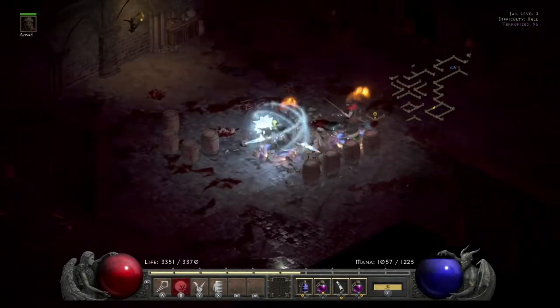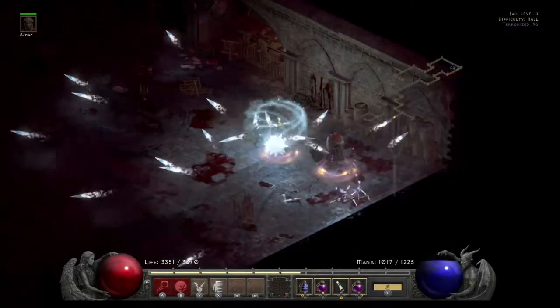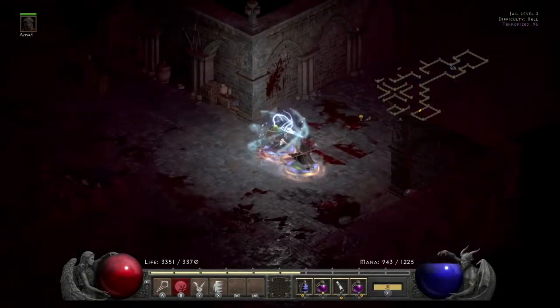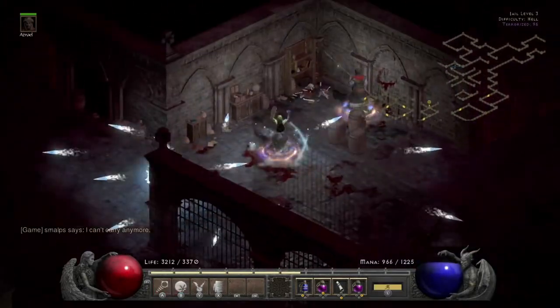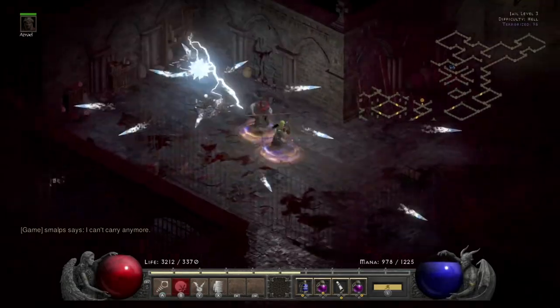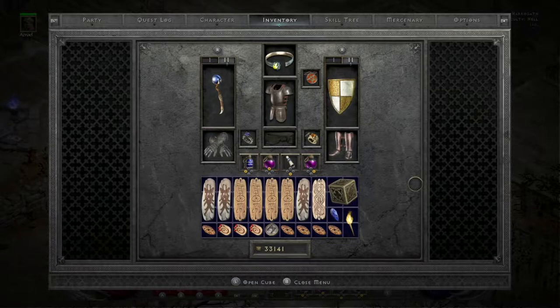YouTube, what's up? Just got a message on Discord that a D-Clone walk is happening in about 5 minutes. This time for D-Clone, I'm on my Chain Lightning Frozen Orb Sorceress, level 98. So I'll go over my gear, skills, and all that stuff for this D-Clone.